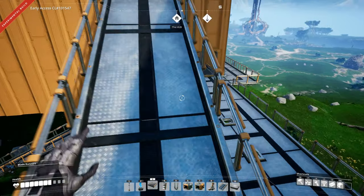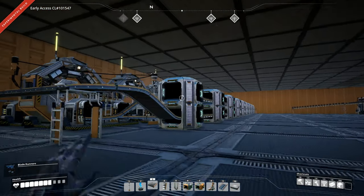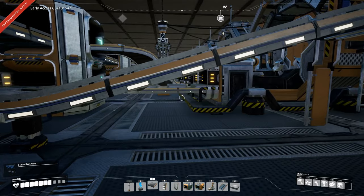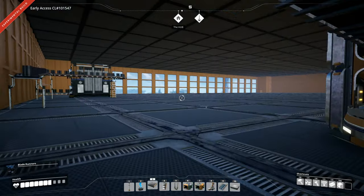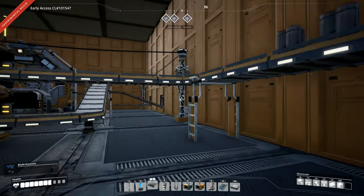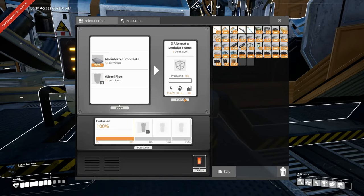All of this has been done because of the 10 machines down here. These 10 machines will be producing our alternate recipe for modular frames. Reinforced iron plate is already coming in, and these will produce 6 per minute each, meaning 10 machines gives us 60 a minute. Let's hook up the pipes — and there they come, and we start producing modular frames.